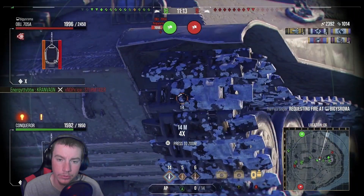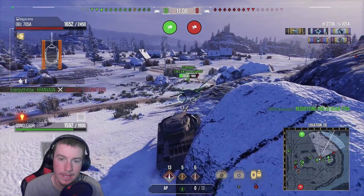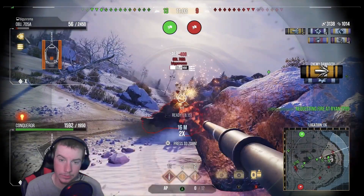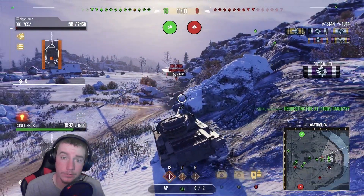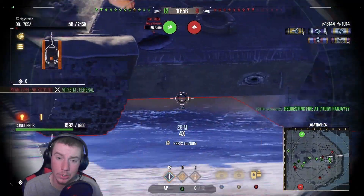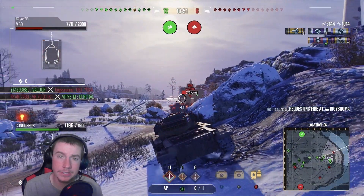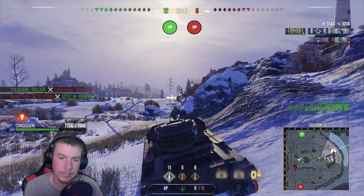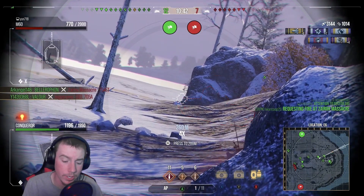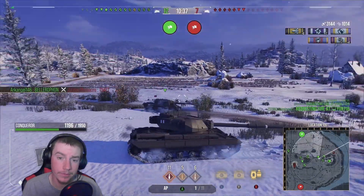We're going for the track or the lower plate, punching through for some nice damage. Now we're focusing him with our medium tank behind him — he's going to die. Slapping him in the back of the turret racks his ammo, giving that 130mm gun a long reload time. Unfortunately the M60 has been a pain the whole game, pinning us at least two or three times — always in the right position to deal damage to us, very annoying.